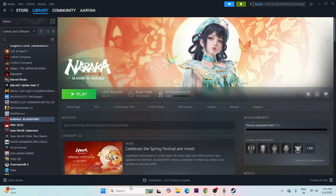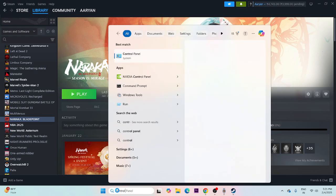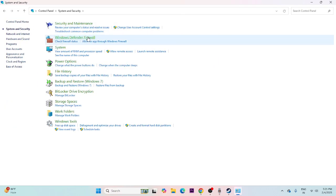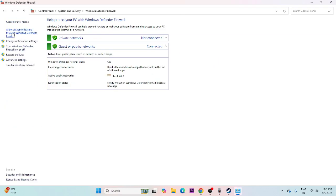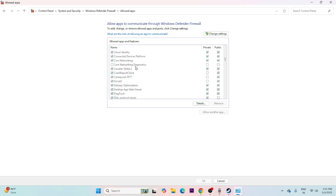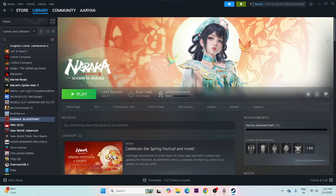We can also try adding the game to Windows Security. Search for Control Panel, navigate to System and Security > Windows Defender Firewall > Allow an app or feature through Windows Defender Firewall. Scroll down to find Naraka Bladepoint and make sure you check both the Private and Public boxes, then try launching the game.